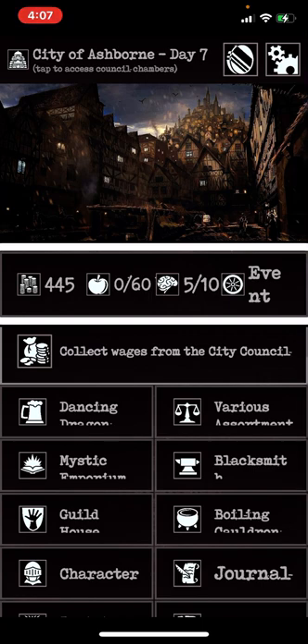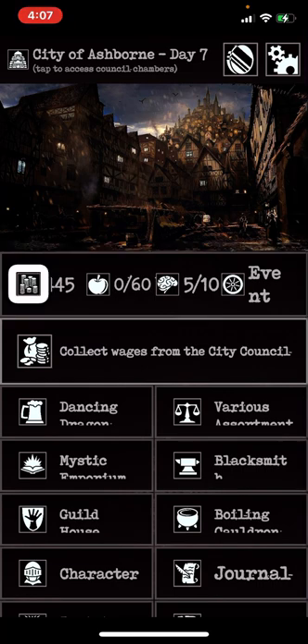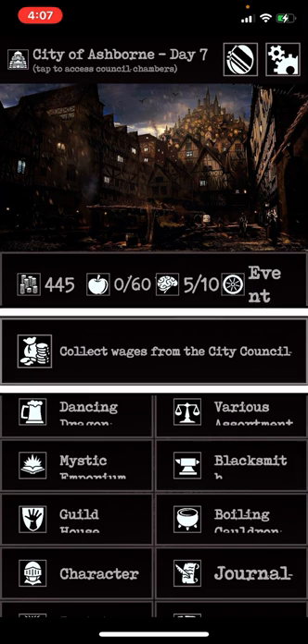This will tell you how much gold, health, supplies, and sanity you have. There's a city event: Collect Wages from the City Council. You'll click this when you want to collect the money you've earned from doing dungeons — it starts off with 30 gold.